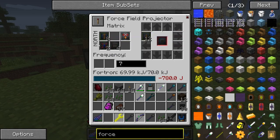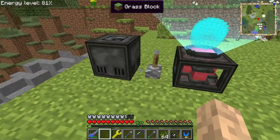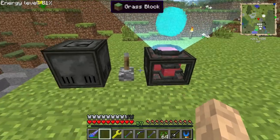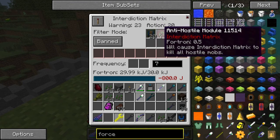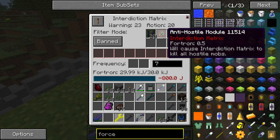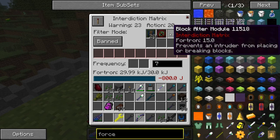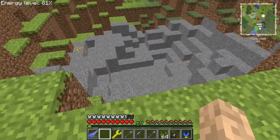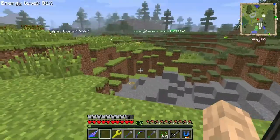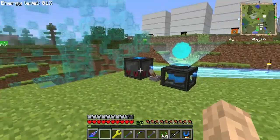It sends power to the fortron capacitor which is like a power storage for the whole MFFS system. I've got speed modules in there to speed up the sending and receiving. For the projector I have it in sphere mode with translation modules, a silence module so you can't hear anything inside it, capacity modules to increase power, speed modules to speed up the force field, and scale modules to make it bigger.